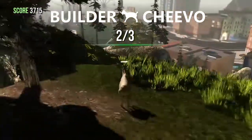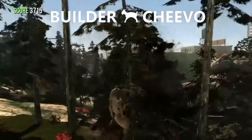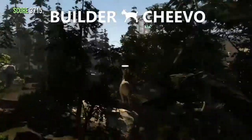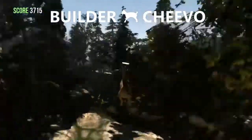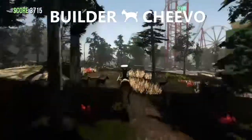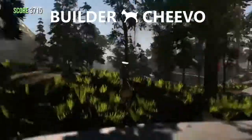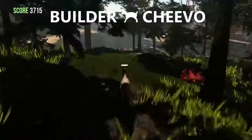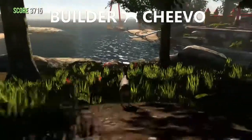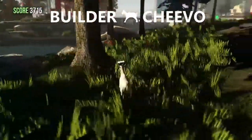Over here, look in the distance and start heading towards the amusement park. Still heading in the direction of the amusement park, just as you start coming to the shoreline. Heading next to this tree that you can see is block number three, and there is your 90 gamer score.